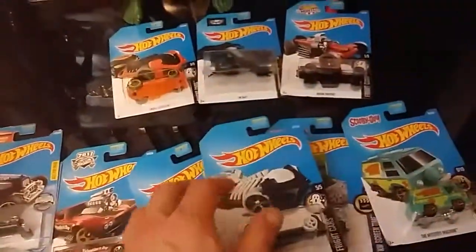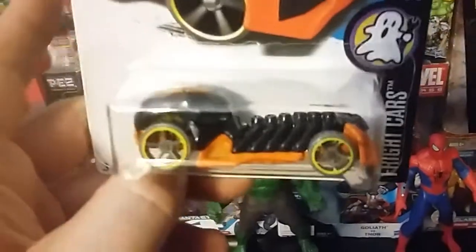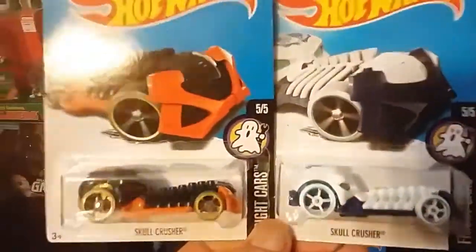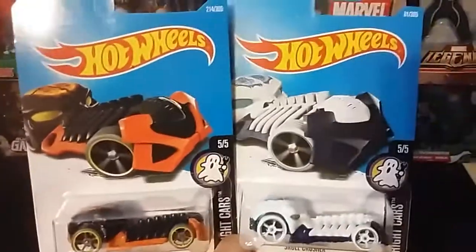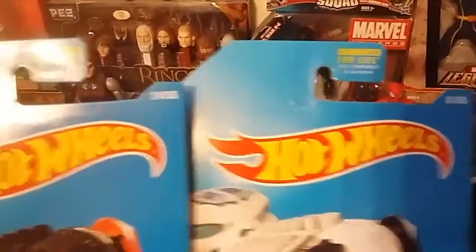I'm trying to get them all — I have all but one now. I did find a few more, but they are both variants. This is the Skull Crusher black and orange variant. You can see it has an orange brain on top instead of the blue, and yellow on the wheel wells. Here's a side-by-side comparison. This is my mint-on-card Hot Wheels collection — I do open some up, but these will be kept mint on card. You can see they're both 5-of-5 and they are both 214 of 365.